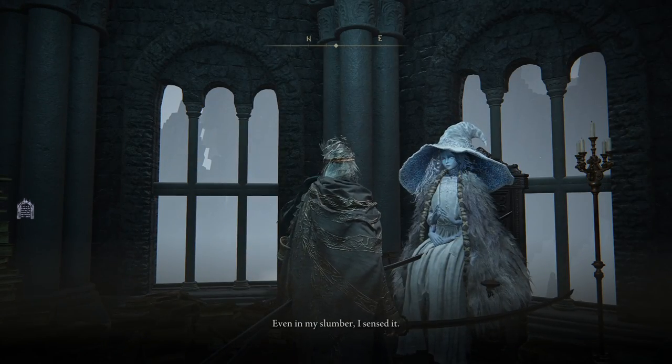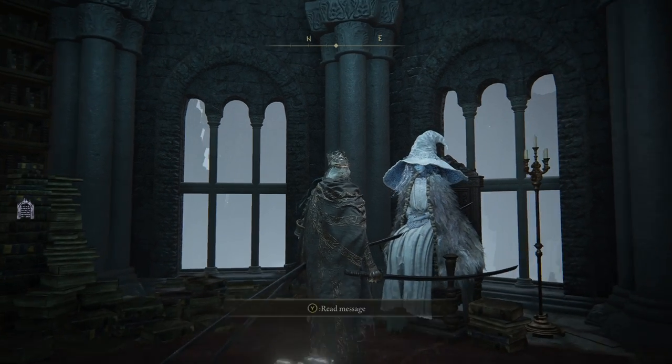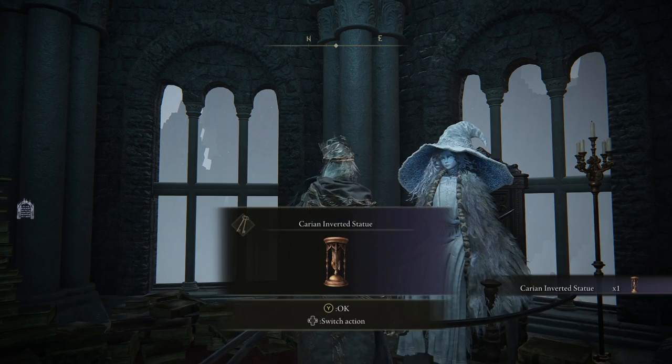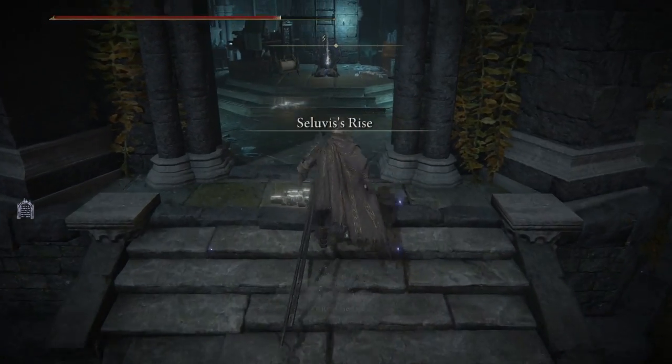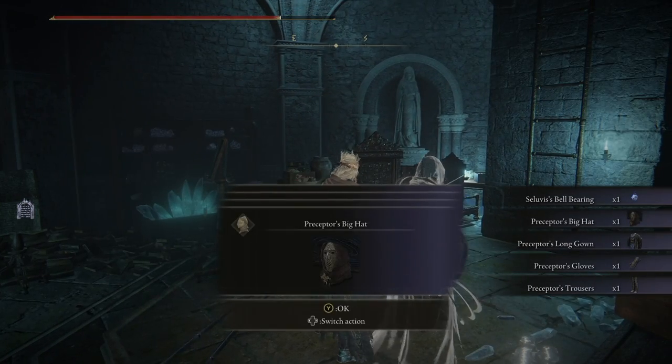Returning to Ranni with that blade, she'll be very happy with you — basically saying that's all she needed and gifting you an inverted statue. Though there is more to her storyline, you do not need it for this summon. At this stage, Selivus will be dead and you can loot his tower if you want, but we're heading to Pidia.